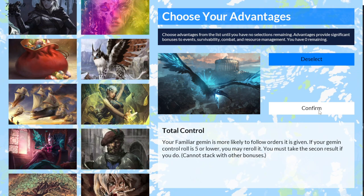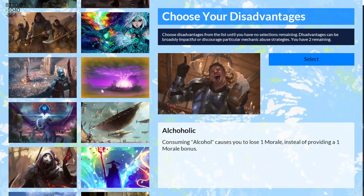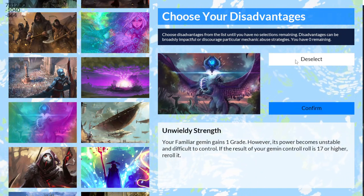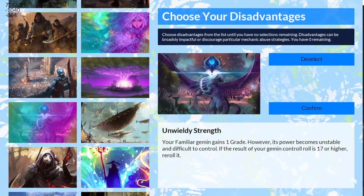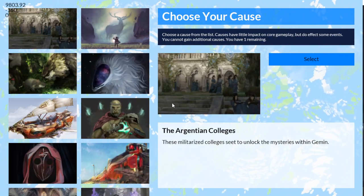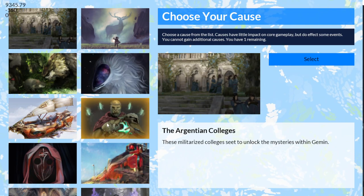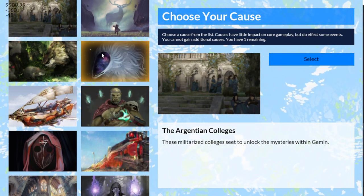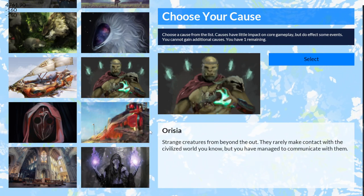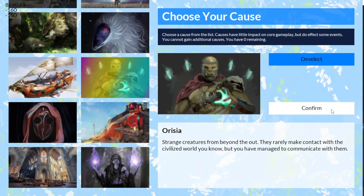Going ahead and selecting that, it goes on to the next page for disadvantages where it's the same thing — choose disadvantages for your character. There are things that will modify the amount of advantages and disadvantages the player can get. Then there's cause, so I can choose to ally myself with Kaijimin or the Orasai. I'm going to go ahead and choose the Orasai.